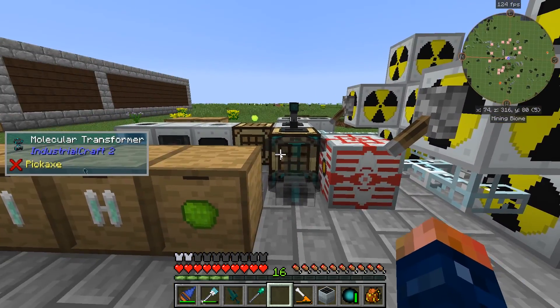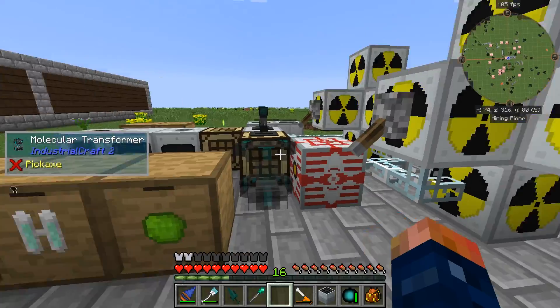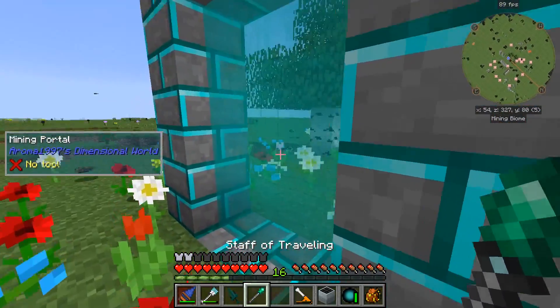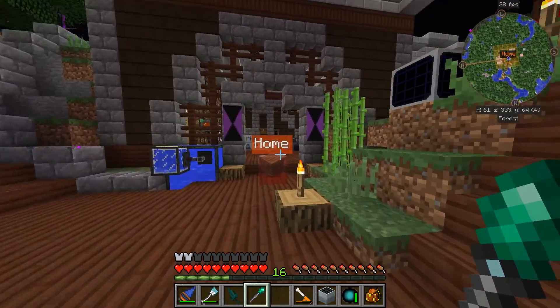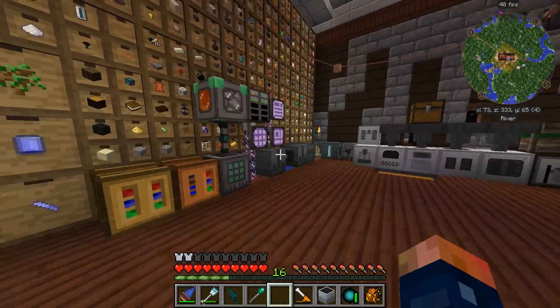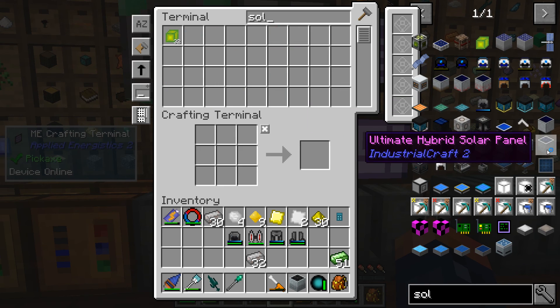Then we'll have our hybrid solar panel. The ultimate hybrid - that's probably going to be not this episode but next episode, because I'm going to let it run overnight. I'm going to fill this with iron and let this bad boy run overnight - I'll just see how much we can actually get. It might deplete our UU matter. I'll probably just run the molecular transformer here. It is eating our MFSU pretty quick.